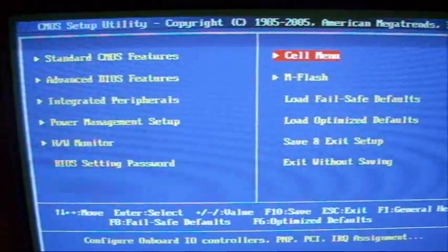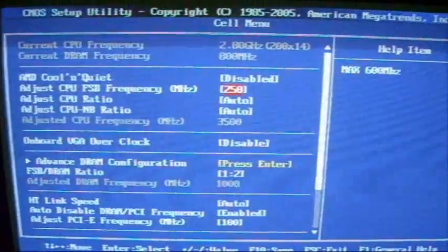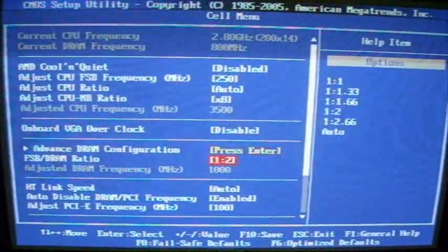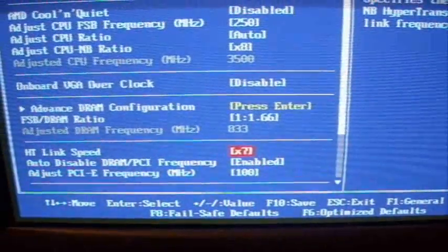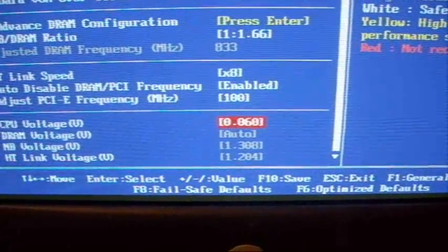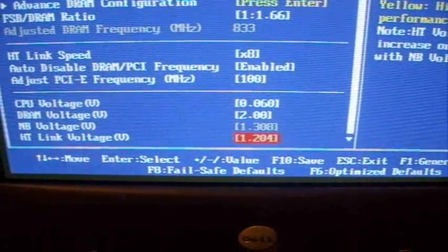Now we are going to overclock this to see the difference. Let's crank it right up to something reasonable — 3.5GHz. I can change the multiplier, I'm going to turn the RAM down a little, the HT lane down slightly. The voltage — just up a little bit, and the memory voltage just for safety. Alright, that should do it — 3.5GHz.